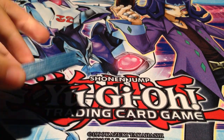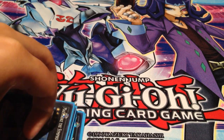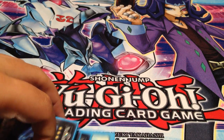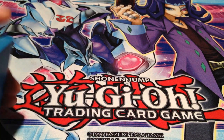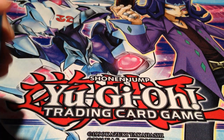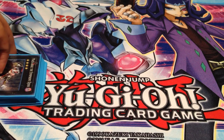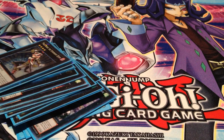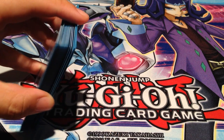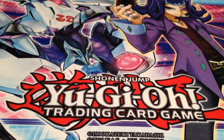Unfortunately I don't have a side deck yet. What I would suggest maining are Effect Veilers and maybe an Armades. I might even main an Armades — this is only 13 cards in the extra deck, so I would put in Exciton Knight and Abyss Dweller, but maybe I would take out a Chidori and put in an Armades. Let me know what you guys think of the deck. I think it's fairly consistent. Hope you guys enjoy the video, and thanks for watching.